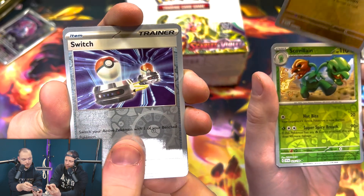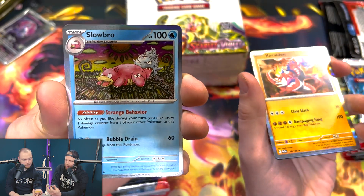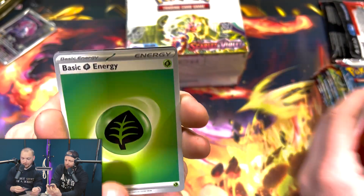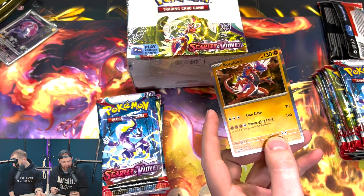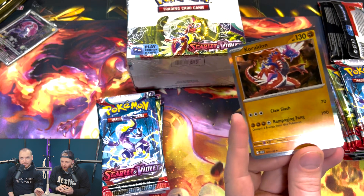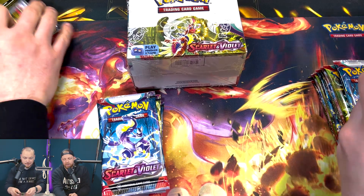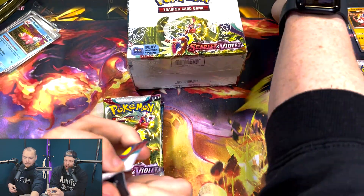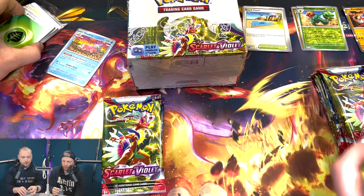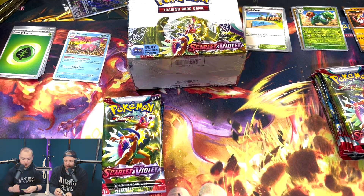There's an energy, and a code card. Nothing great in pack one. I've got Violet but I've never even played it yet — just haven't had a chance. I don't know my Scarlet and Violet Pokémon too well. We'll call that one a draw — though I'd give it to myself because Slowbro's cool.